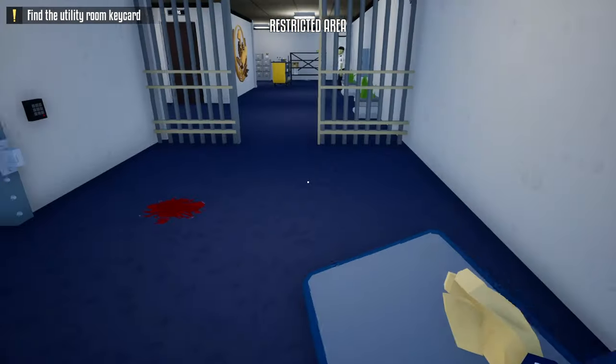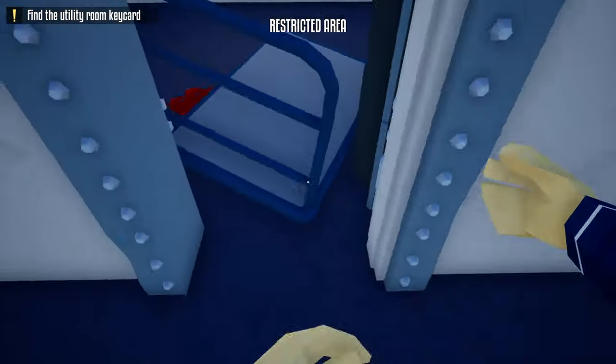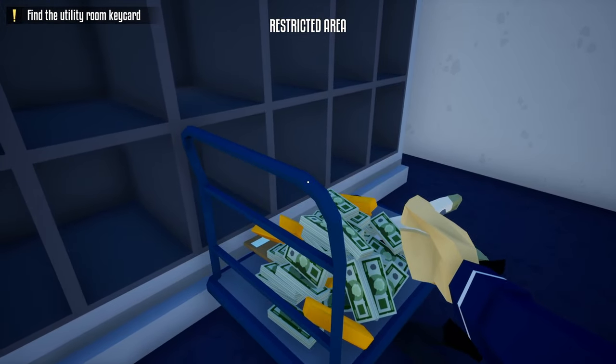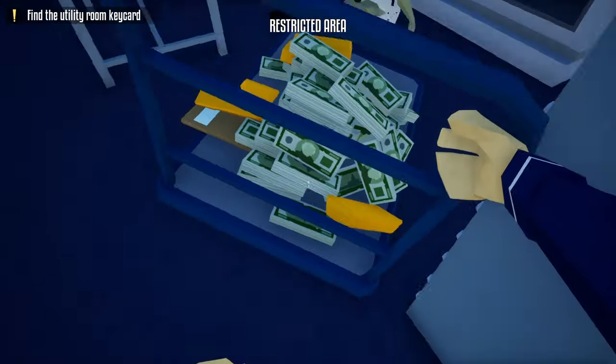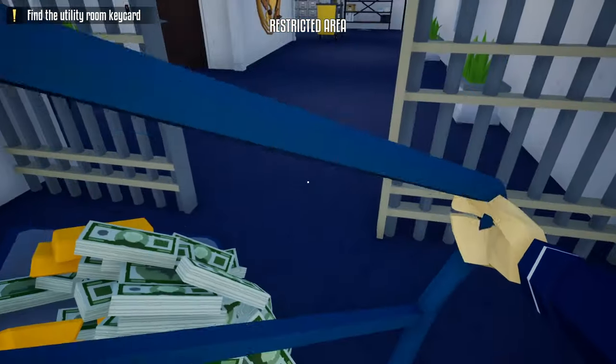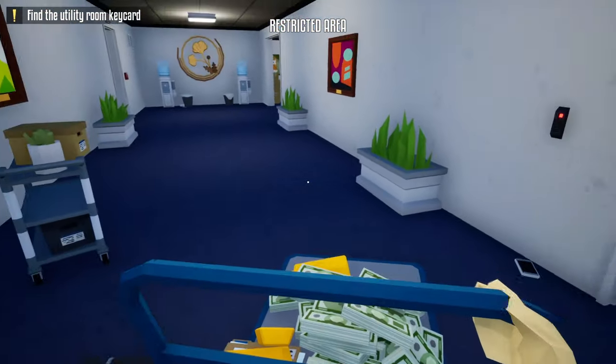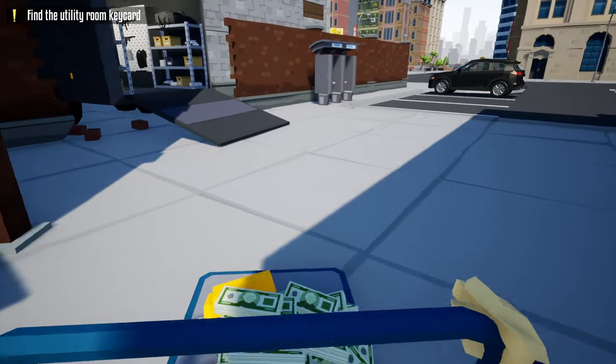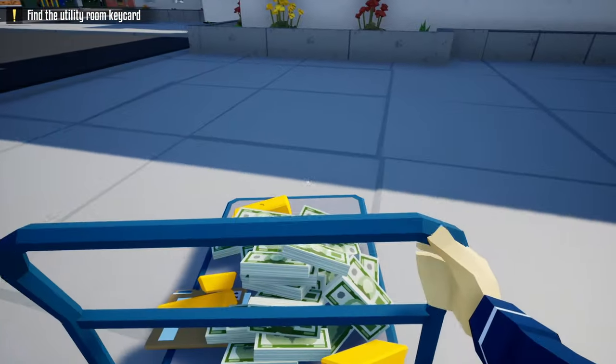Now all we've got to do is grab this cart, go inside the vault area, and just loot it up. After we've looted the entire vault, we'll take the cart, go out the vault door, go out this door, go down the hallway, go out the exit door, and it's a straight shot back to the truck. And this was how you loot the Liberty Hawk Bank stealthily using C4.